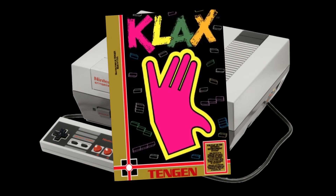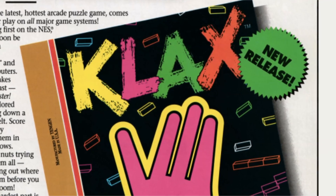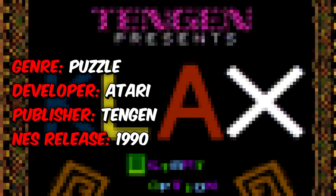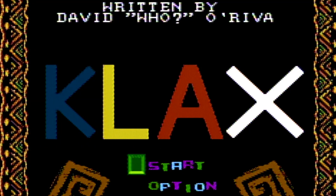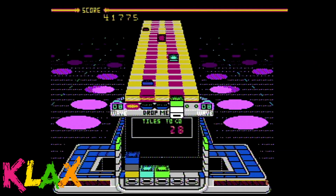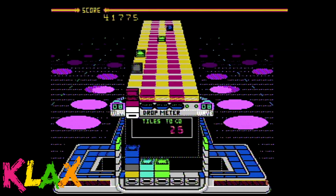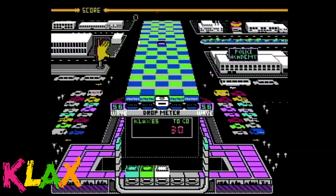What's up with Atari's Tetris replacement? In Klax, little colored blocks come your way on a conveyor belt. Your task is to catch them by sliding your paddle left and right to scoop them up. If the blocks go off the end of the conveyor belt, that's a strike against you.